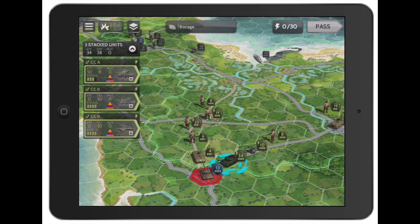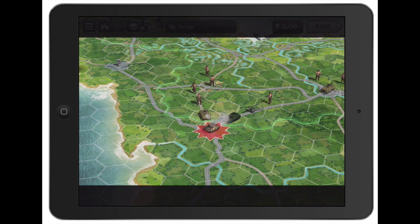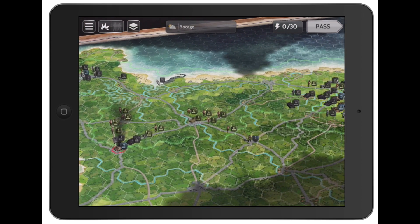Now for the combat system — I'll tap on this Sherman tank here. As soon as you tap a unit next to an enemy, they highlight in red letting you know you can attack. Tap the enemy and it tells you your chance of winning. You can also select nearby friendly units, add them to the attack, and see how it changes your odds. Then just click Attack.